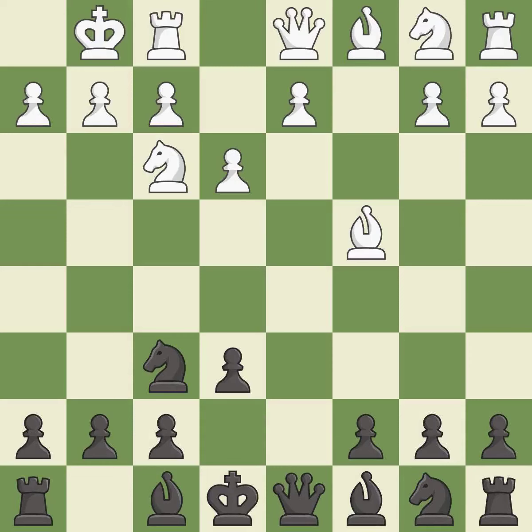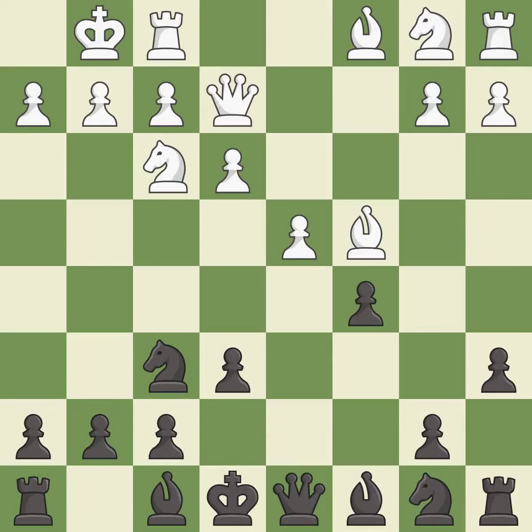Castling kingside tends to be safer because the king is further from the center. The bishop is ready to be developed to an active square. Qe2 develops the queen toward the center and protects the bishop on c4.